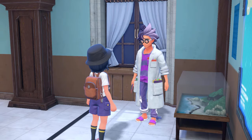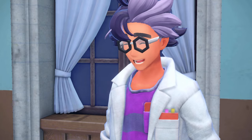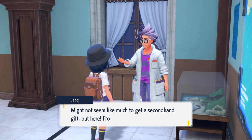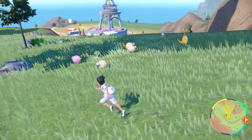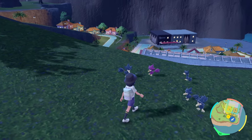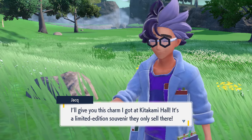Let's go over the charms you want to get before starting the Indigo Disc. The first is the Shiny Charm, unlocked by completing the Pokedex for Paldea. Most of you probably already have this done, but if you haven't, I seriously recommend it most — going into a new area with the Shiny Charm gives you significantly better odds of encountering random shinies, which I've done myself a handful of times in the Teal Mask DLC.